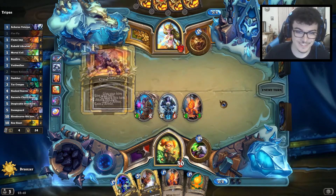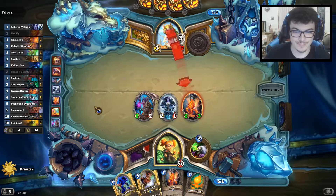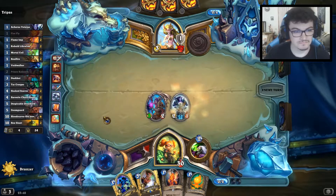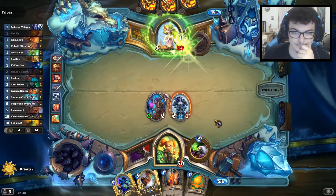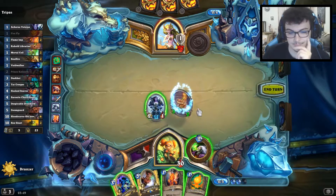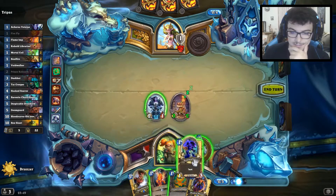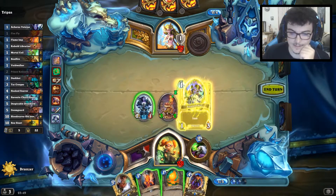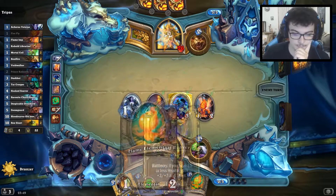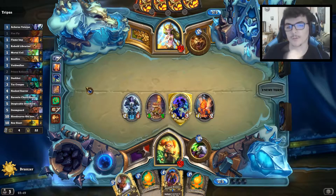Maybe we can Doom Guard on turn five without losing any card — it is possible. It is Stone Druid I think. That's unfortunate but I think I'll still play it next turn — or maybe not, we'll see. Still a 5/5 on turn four, but I don't want to discard it for the Doom Guard.